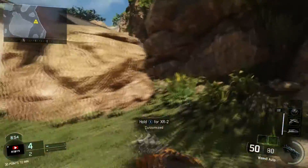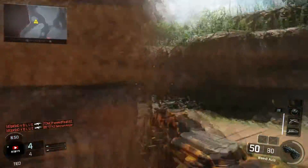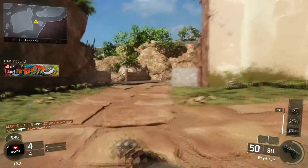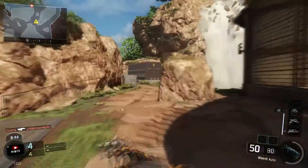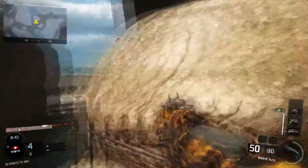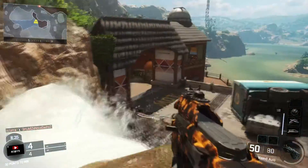Since we have three SMGs gold already, what we need to work on is the Razorback, the Weevil, and the Vesper. Personally I feel like the Vesper is going to be the hardest out of all of these. I don't know why they're not spawning around here, so we're going to run around somewhere else. This is only my second time ever playing this map in Free For All, so sorry if it looks like I don't know what I'm doing — because I really don't on this map.